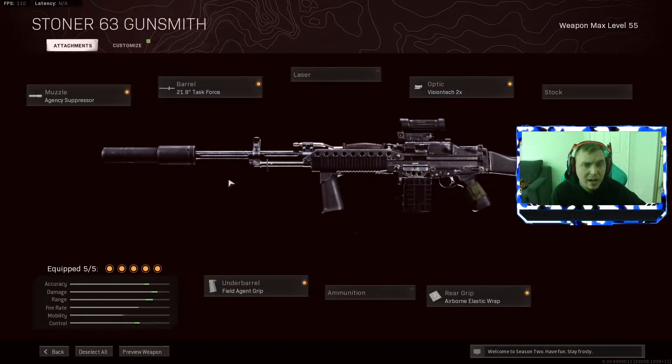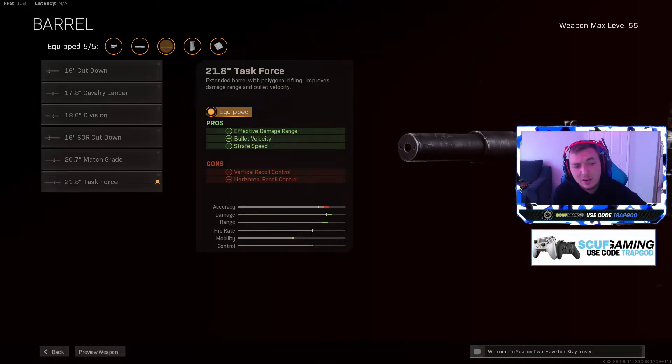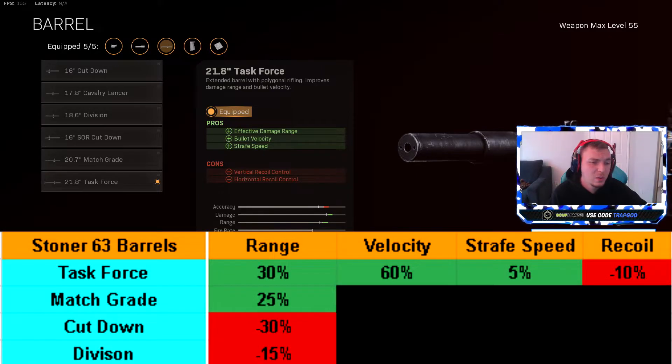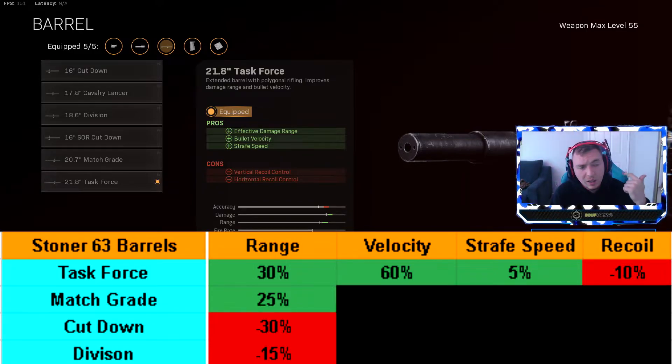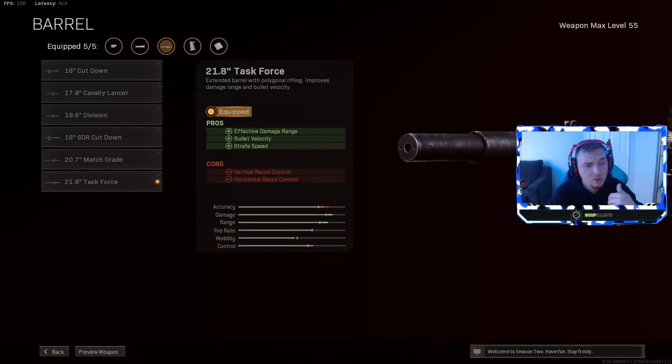Now let's go through all the attachments and figure out which ones are best, starting with the barrels. On screen you'll see the data: the Task Force is simple and to the point — it improves your range and is the only barrel that improves your bullet velocity and spray speed. In exchange you get slightly worse vertical recoil, which is already the one weakness of this gun, so you honestly won't notice the increase while getting the best range improvement, best bullet velocity, and spray speed. Fairly simple — Task Force is the only barrel to use.